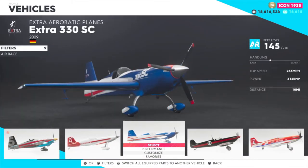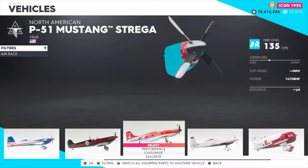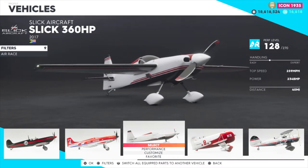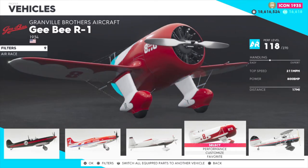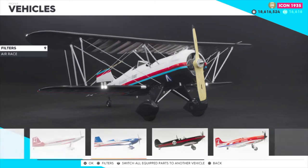I don't really use the Extra 330 — I only use these planes when you absolutely have to in a race or a summit. Not saying these planes are bad, I just don't use any of them. They're probably fun to fly, like the Mustang, but unless you have to, I wouldn't bother. The Slick aircraft is actually pretty decent — I use it a little bit here and there. The Waco is apparently pretty decent as well.